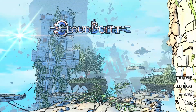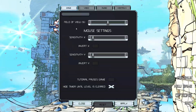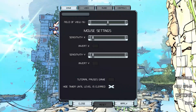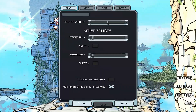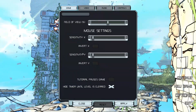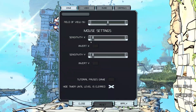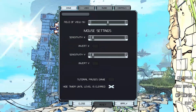So first let's head in and check out the options. This is a third-person perspective game with a field of view slider that goes up to 150 — we're currently at 100. Mouse sensitivity for both the X and the Y axis, and you can invert them each individually, which is quite handy. They are currently set at 3, and you can crank them all the way up to 100.